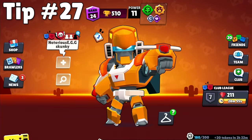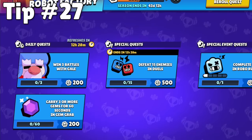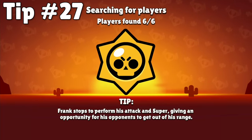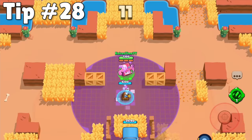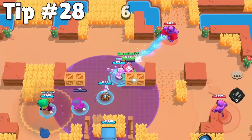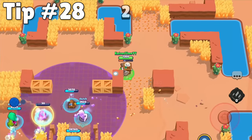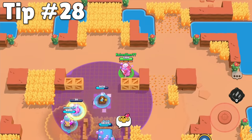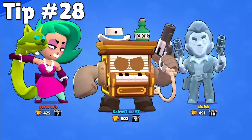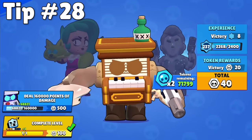More important than that is to make the daily quests a big priority every day. They're only available every 24 hours and they give more free progression for the time required than any other activity in the game. As for your longer quests, you might have a quest that is taking a really long time. If that's the case, you can save a lot of them for special events on the weekend — you can deal tons of damage in boss fight, or defeat tons of brawlers if you end up being the boss in big game. Most of your quests won't go away until the end of the season, so there's plenty of time to get them done as easily as possible.